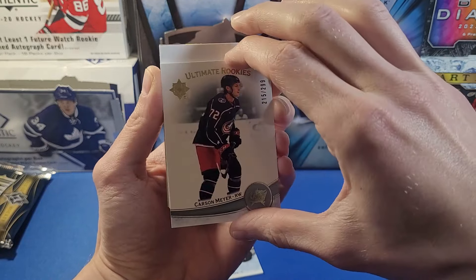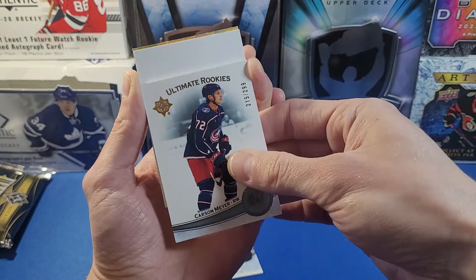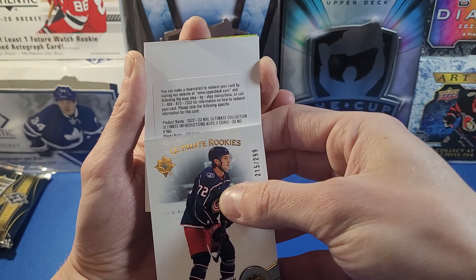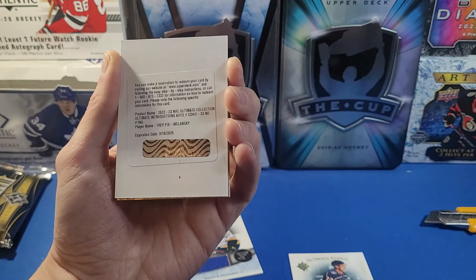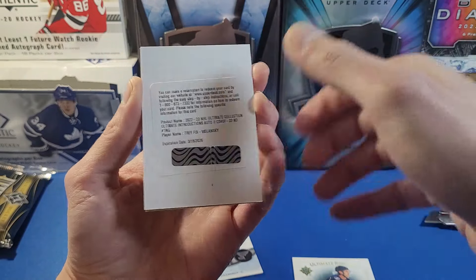Let's leave the thick one for last and go behind Carson Meyer — this looks like a redemption card! Ultimate Collection Auto, card number 33. The player name is Travix Wlanski — a rookie auto. I'm not sure exactly what the card is actually numbered to, but it may be the base auto.